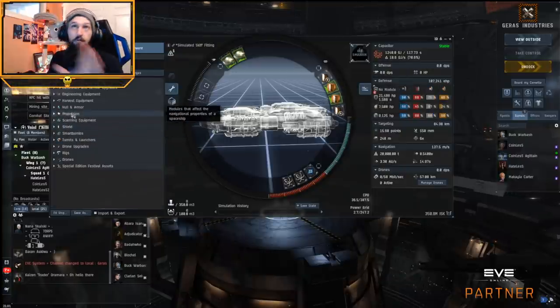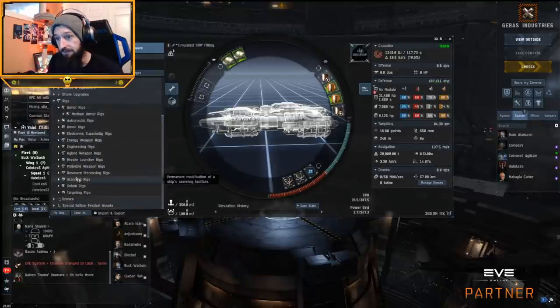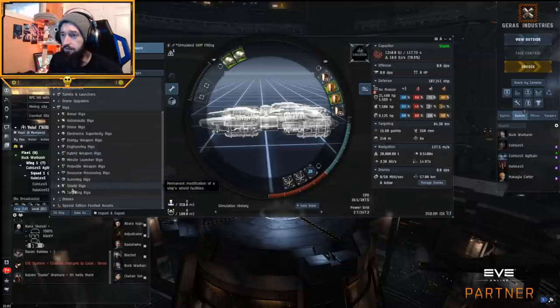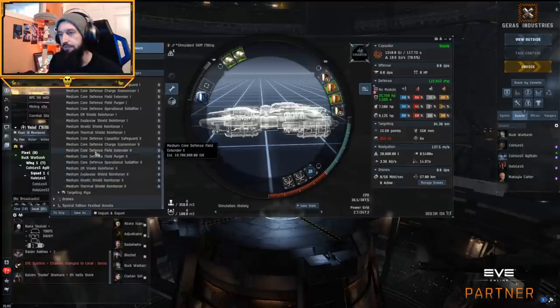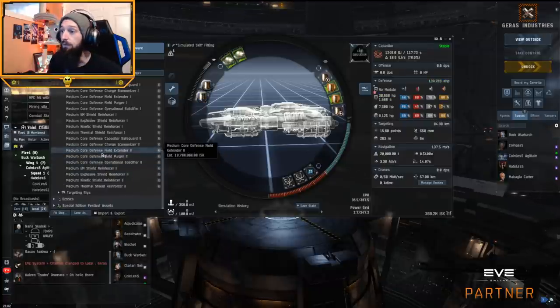That said, this is a decision you can make personally — there are too many different variances in fittings. I was looking at zKillboard and it looks like none of these ships have died in high sec yet except for really bad fits. There are also rig types to consider: solidifiers make active tanking better, perjurers make your passive regen faster, and extenders increase your HP. Throwing two shield extender rigs on gets us to 139K EHP.